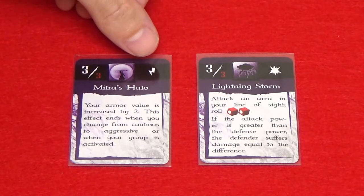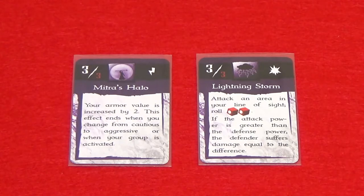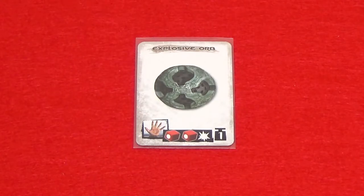A lightning bolt icon means that the spell is a reaction spell and that it can be cast at any time during the opponent's turn. Using an item is always a free action unless the scenario says otherwise. This means the gems are not assigned to an action space when you use an item.